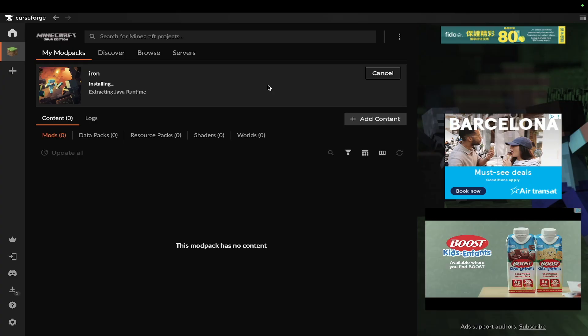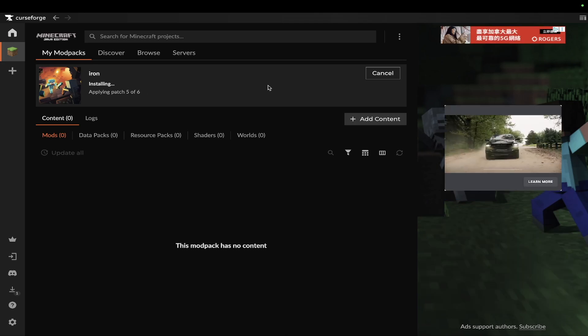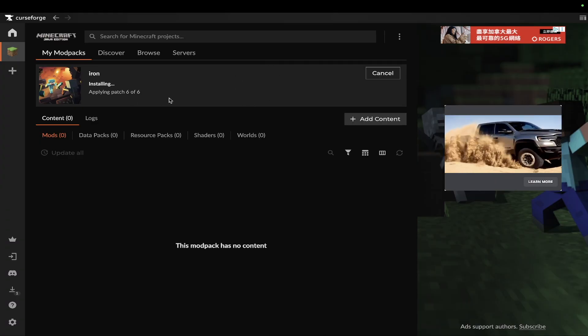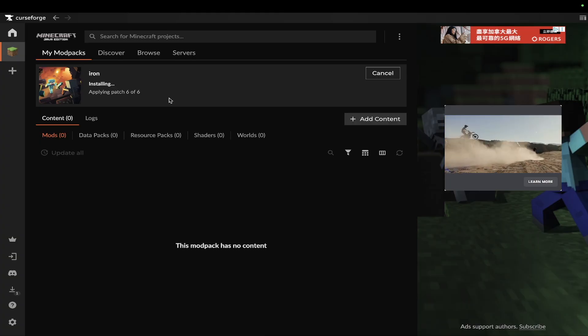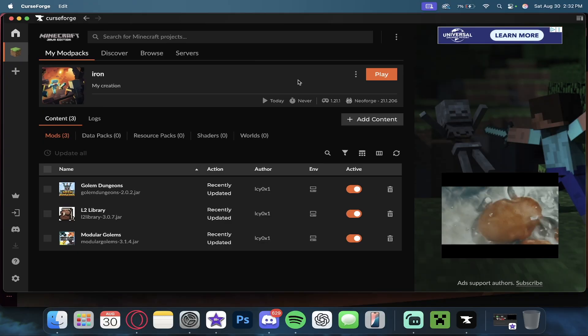It looks like this is actually a pretty big pack — it's extracting the Java runtime right over here. It might take a minute, but it looks like it's almost done — applying patch six of six. And boom, as you guys can see, it's actually now done.